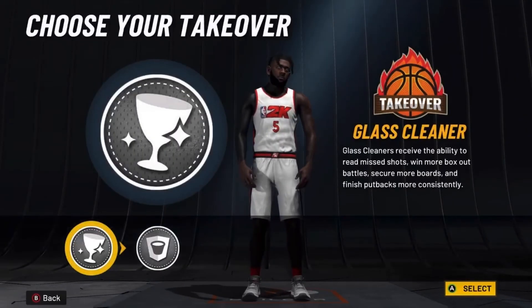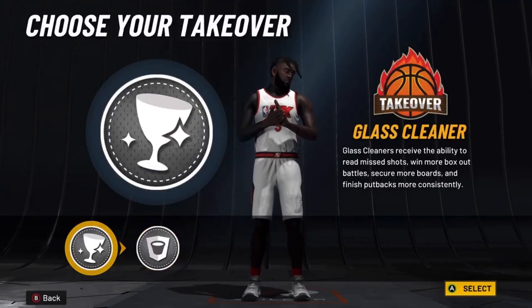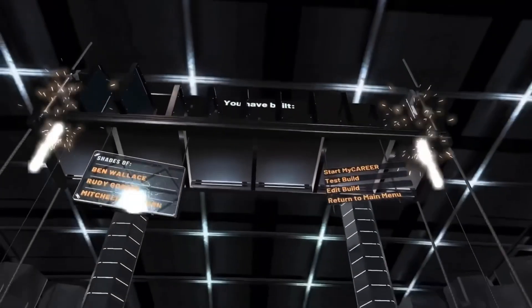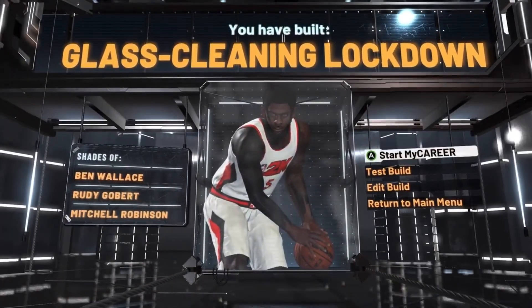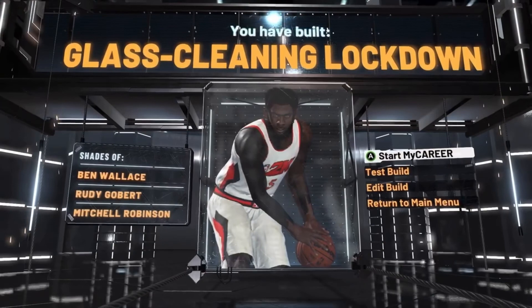This is just a really all-around good build. For takeover, I'll go glass cleaner takeover, but you could go rim takeover if you want — it's honestly not bad. This is the glass cleaner lockdown archetype with Ben Wallace, Rudy Gobert, and Mitchell Robinson.